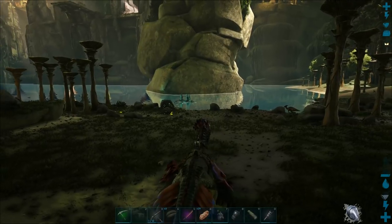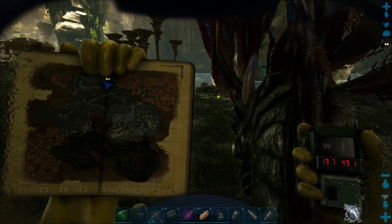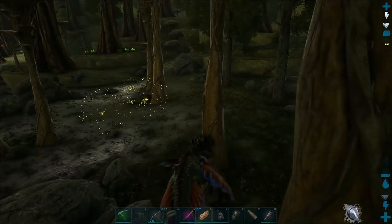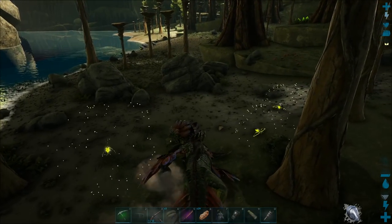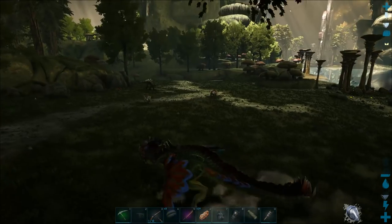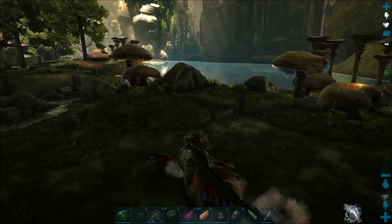There's a basilisk spawn point by the lake here at coordinates 19/49. But I killed the ones that are here yesterday. The other ones vanished and they have not seemed to spawn back in yet. So I'm going to go to the starting portal area to see if they've spawned back in. Keeping an eye out for a little tail popping up.